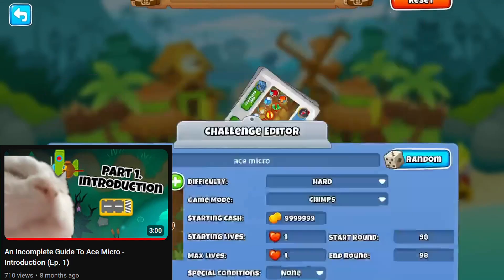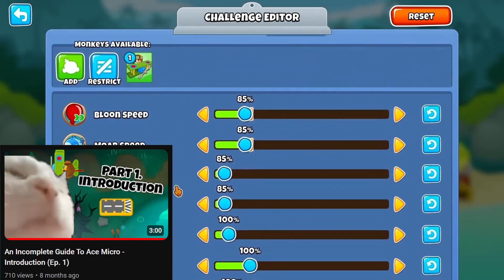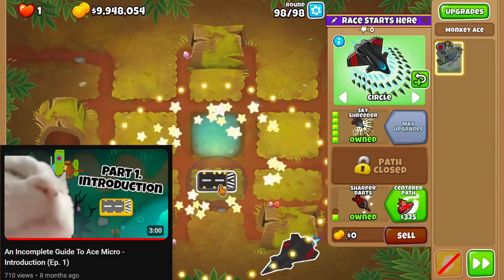Let's hop on to challenge editor, set to round 98 on logs with the first 4 modifiers at anything between 80 to 85%. Hit play, plop down a 501 ace and try to press some buttons.